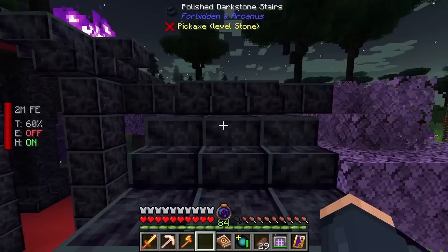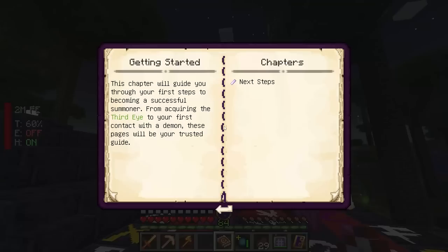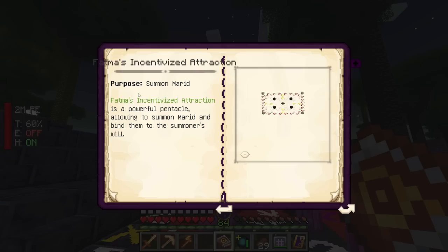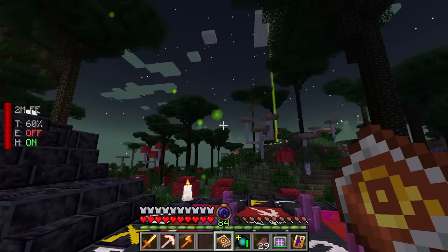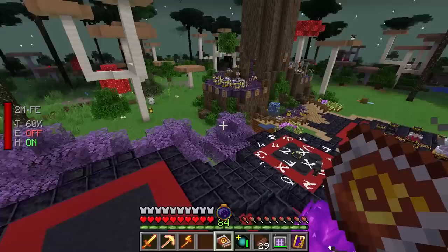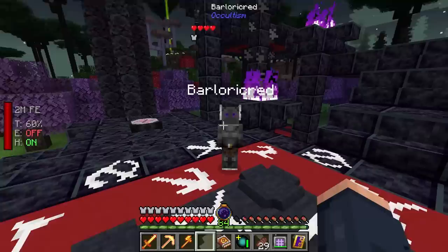We've gathered all of the chalk — all the different chalk — which allows us to make some of these higher tier pinnacles in our books. As you can see, this requires red chalk on the outside, and this is one of the higher tier ones that will allow us to bind the myriad, which is the highest tier. There are some others like the fermata, which is the crusher we're going to need.